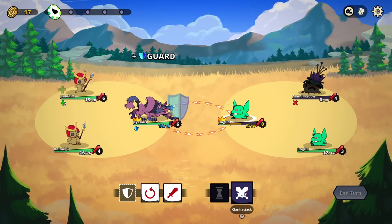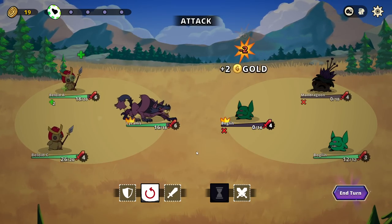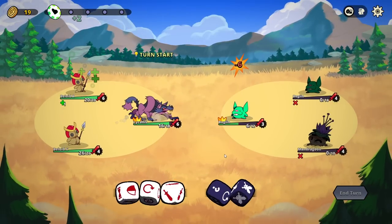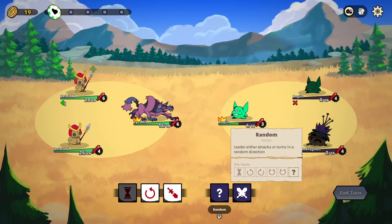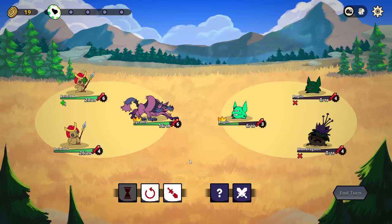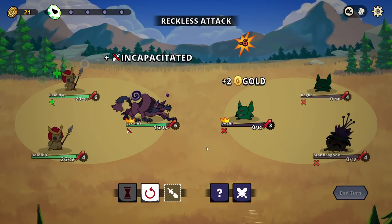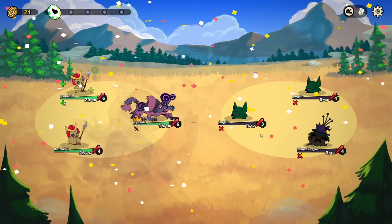We go for the guard. We clash. We go for the attack. We do not swap, because we get a free six damage every turn. Random — either attacks or turns in a random direction. Okay, I'm glad we kill there, because otherwise we were going to have to take a weird smacking.